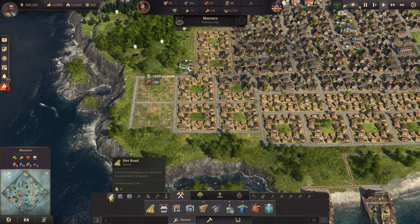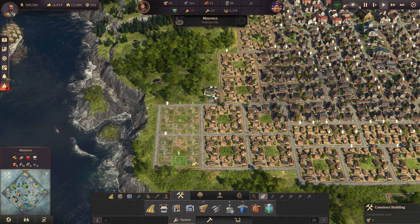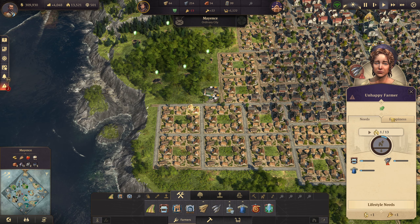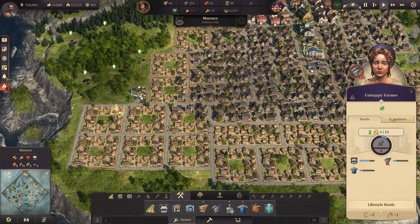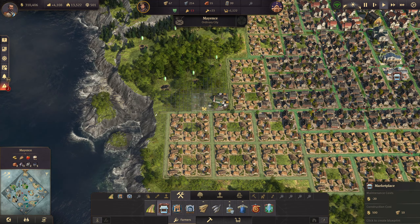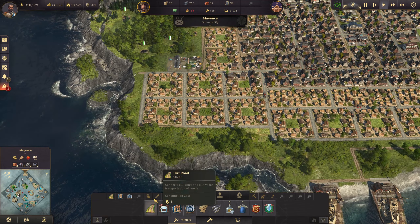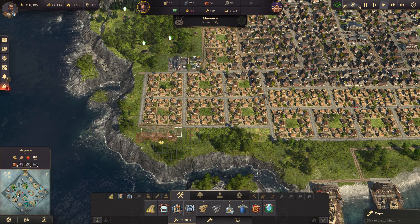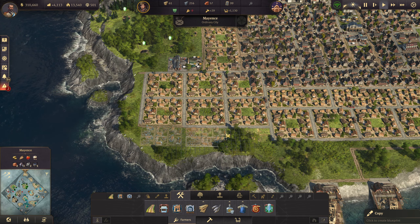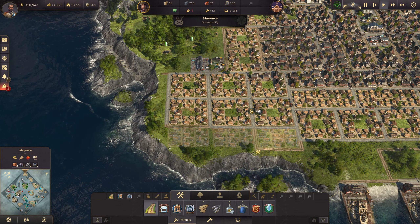And I'm hoping they have reachability to the marketplace. If they don't, then that's fine. They do seem to have decent reachability. Maybe one marketplace over this end wouldn't hurt next to this pub. And then I know it's oil fields, but I want to try and squeeze in as many houses down here as I can. Not the best looking, but it'll have to do because we're going to need to get some more workers in.